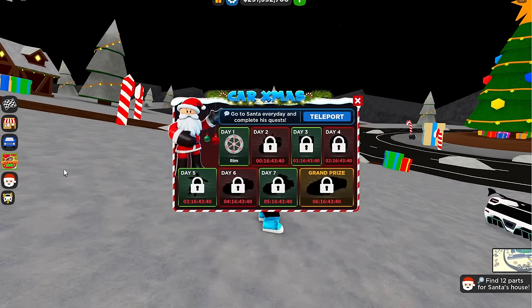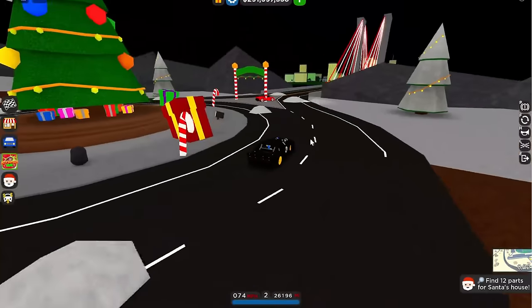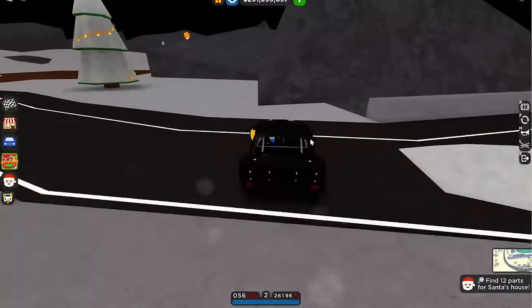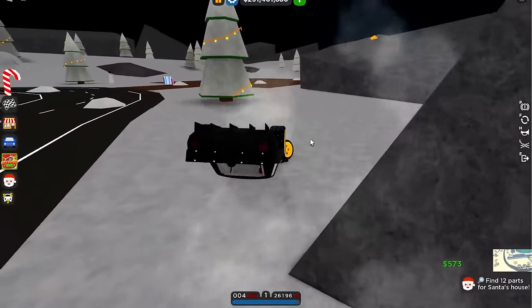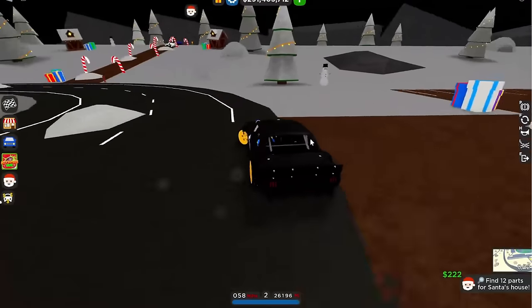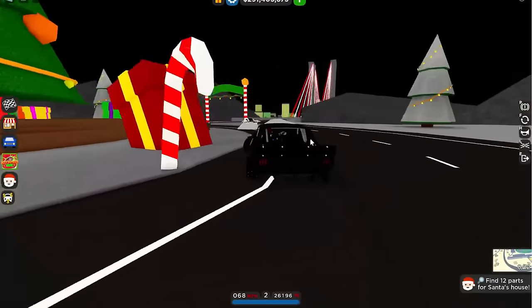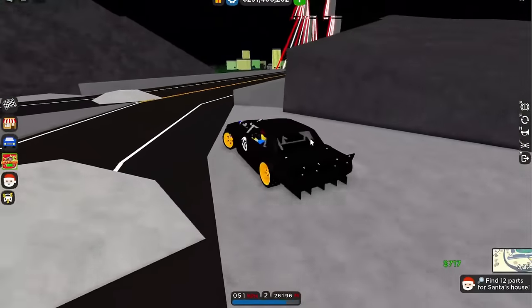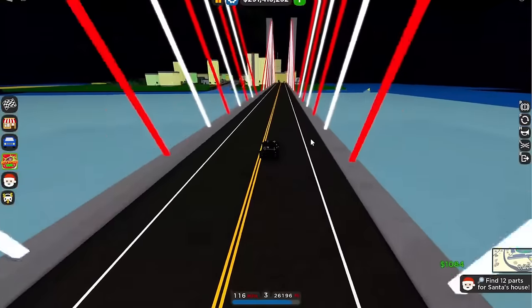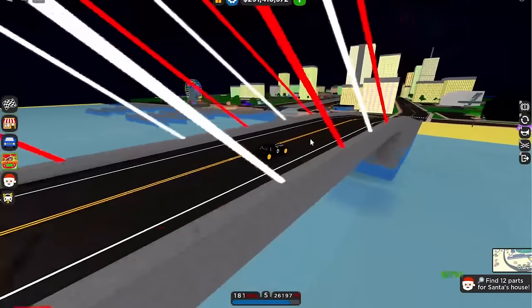But first let me check this place out — it looks pretty cool. Let me try to drift around here for a second. Yeah, look at this — we're in Santa's Land right here, this is his island. He's that rich he bought an island! We can drift around the roundabout with the unicorn, and here's that brand new bridge too.